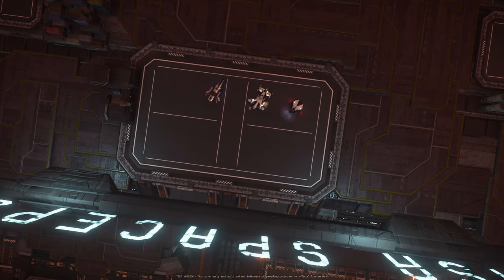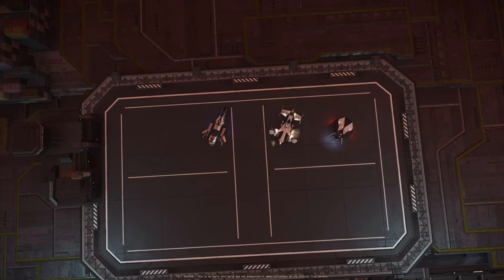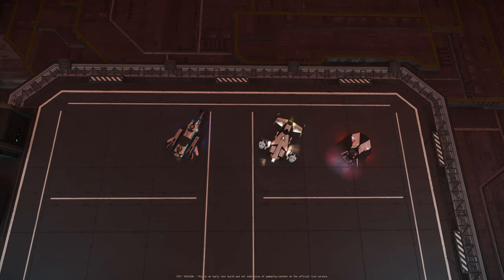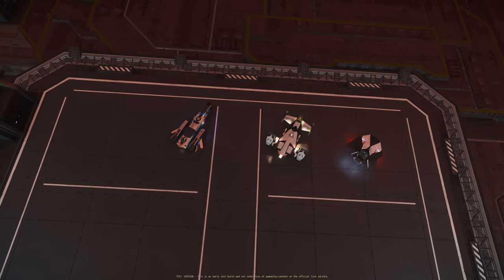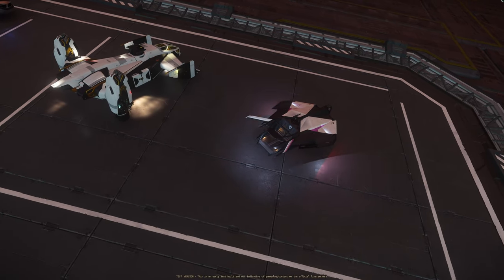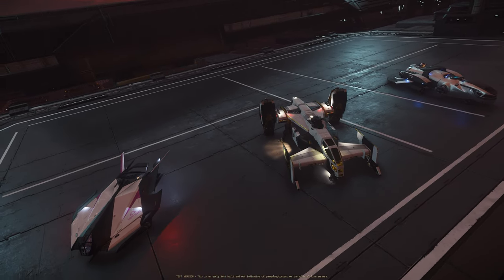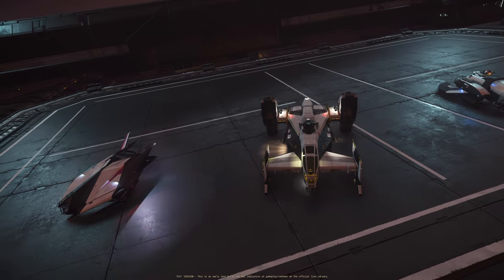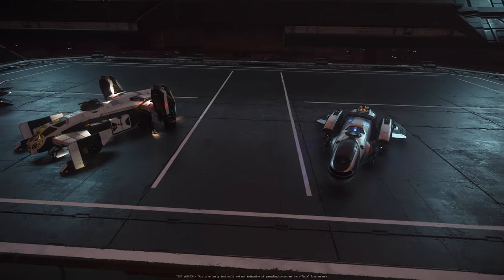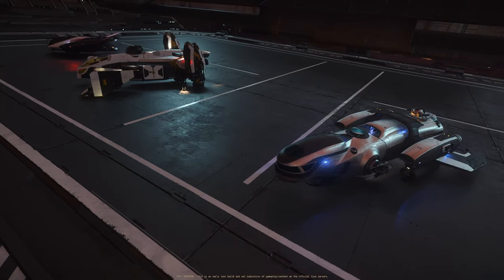Viewed from above, you can see the size comparison. The Nomad is smaller than both the Freelancer and the Cutlass Black, which are about similar in size. I really like the design of the Nomad — it has wings in the back, and this best-in-show paint in white and gold looks great. The Freelancer's design and original chrome and dark grey paint are also really nice.